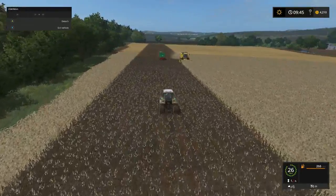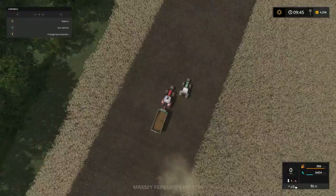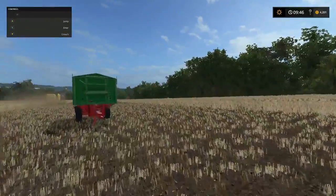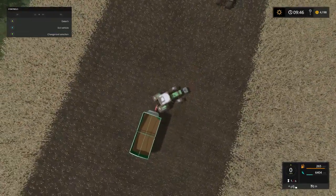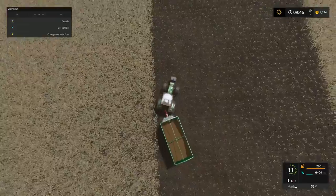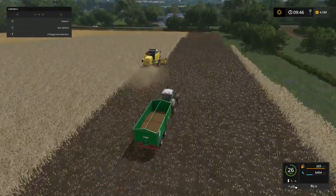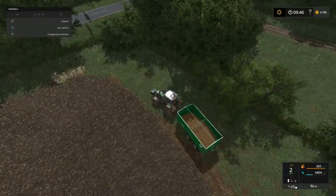Alright, we're gonna do some more mopping and what not. There we go — perfect discharge. This guy needs some duals. Get this back on — come on, hook up quick. Still won't turn sharp with those just 'cause it's wide. Alright, we're just gonna park this dude right here. We'll swing around, unload, and take him back this way.